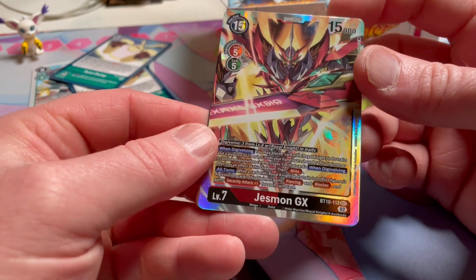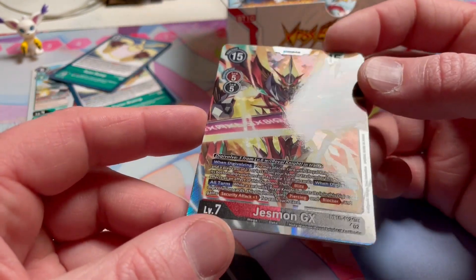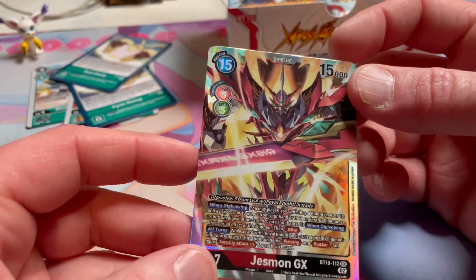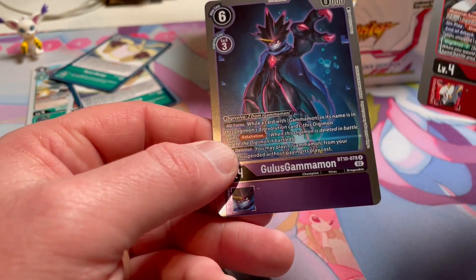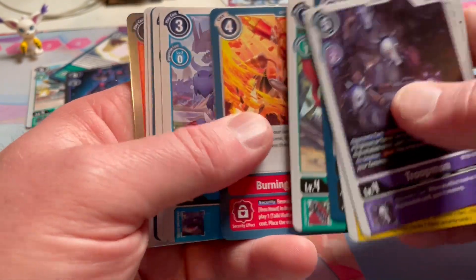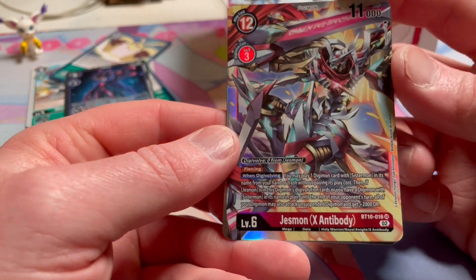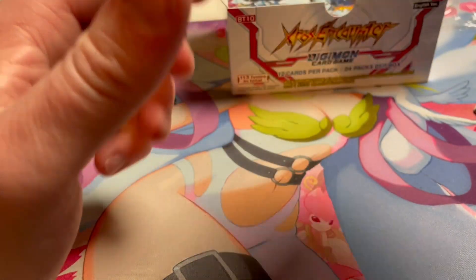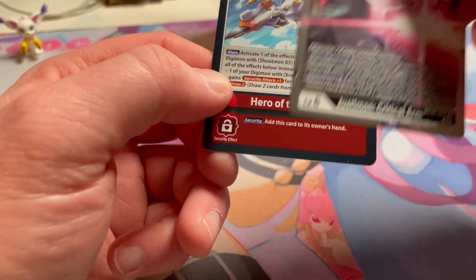Pack number three has a Jessmon GX - sick! I'm guessing this isn't the alt art because the foiling is just a little bit of texture, not crazy. We've also got Shoutmon X4 and Gulus Gammamon - and I was right, there are new plugins for Secuty. Then a Jessmon X Antibody. I really don't like Jessmon, so if this box is just all Jessmon stuff I'm basically selling it. Also Justimmon Critical Arm and Hero of the Skies.